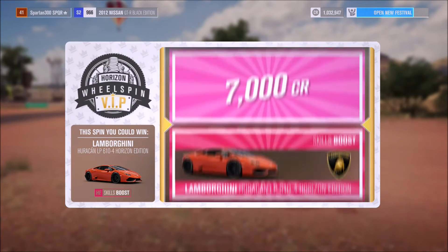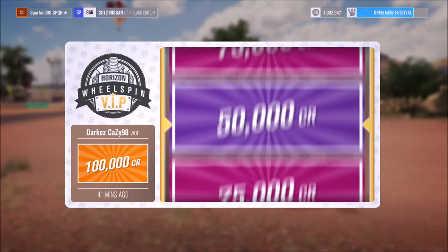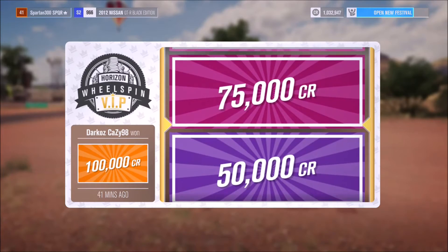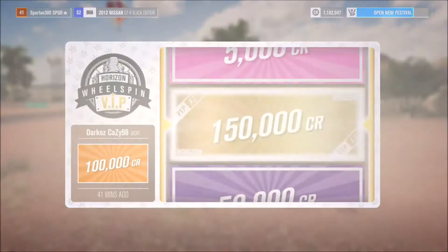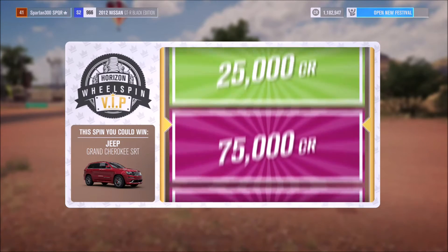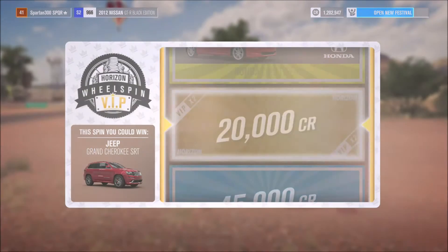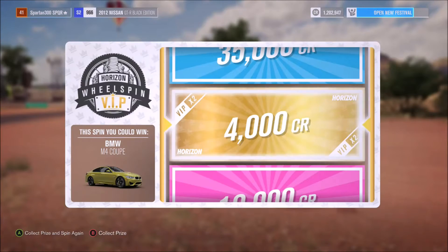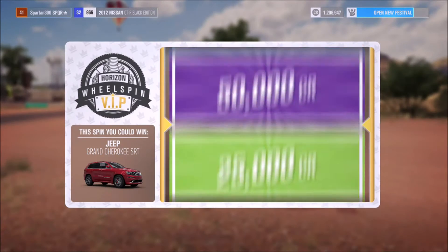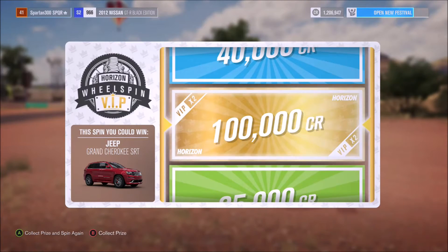Let's get into the wheel spins now. We start off with the Lotus Elise - that's a nice little car to get, not very valuable to be honest. I like how in the bottom left it shows what your friends have gotten previously, just to make you jealous I'm sure. We've got 150,000 credits there - that's an amazing one. My friend only got 100,000, so I beat you mate! That's only because I'm getting the VIP double reward. We've got 20,000 credits there.